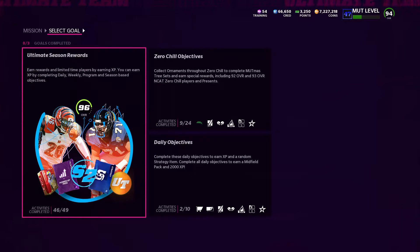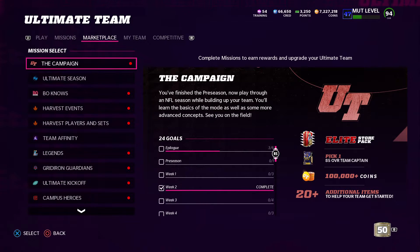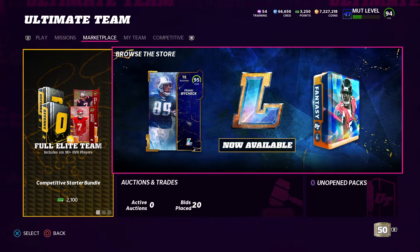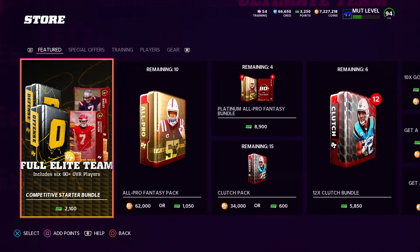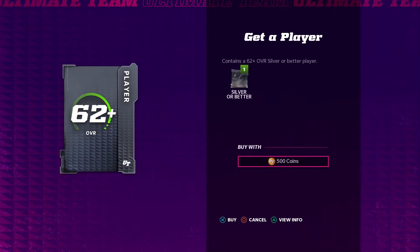Another way that I did to show you guys — it's a little time-consuming — is doing the 'Get a Player.' It's under the features, scroll to the bottom right. It's 500 coins per roll. I rolled about 10k worth of coins here.